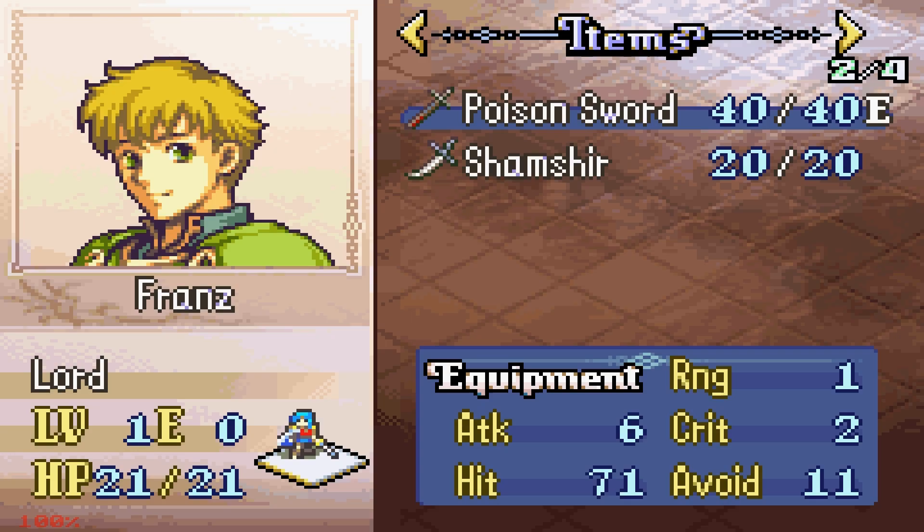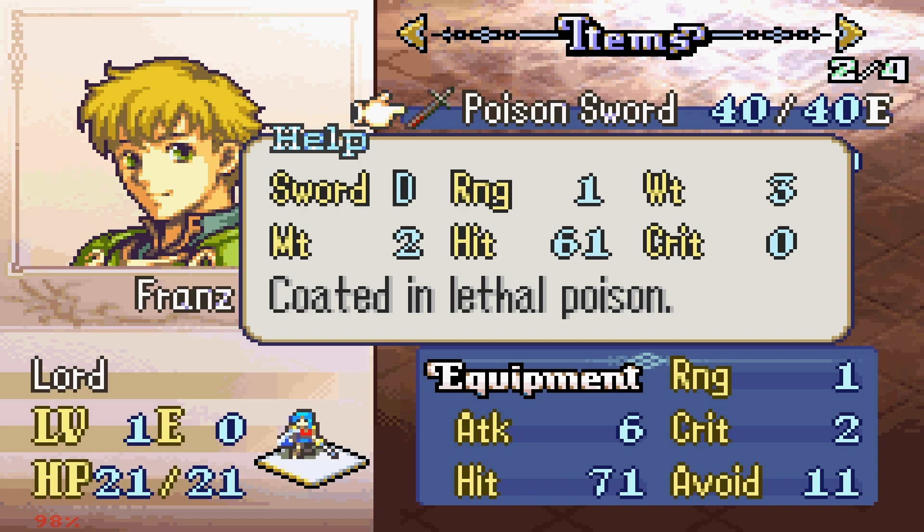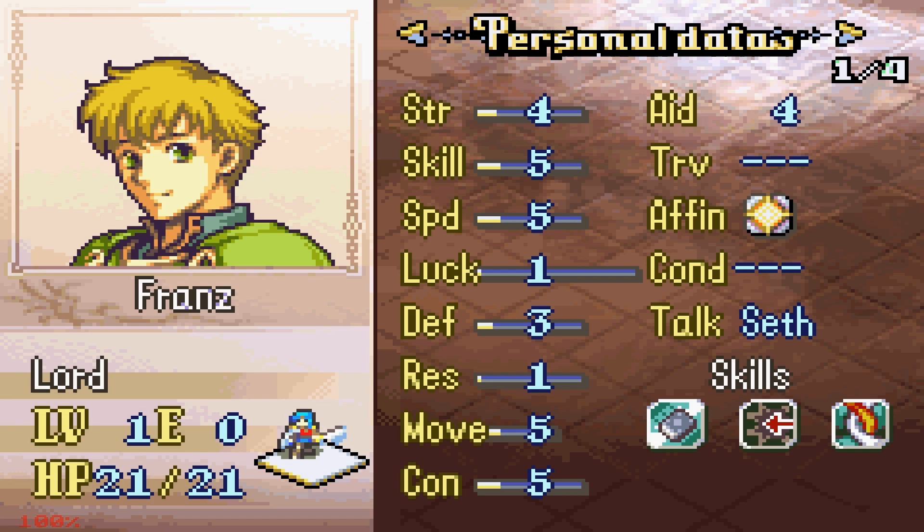Franz is an Eirika-type lord and Gilliam's a mage. Franz has a Shamshir with pretty shitty stats, and a Poison Sword that's even shittier than usual. Those are some really shitty stats — 4 base Strength and 5 Speed. His growth rates aren't much better I'm afraid, pretty similar to — actually, are they worse than vanilla Franz? They might be.